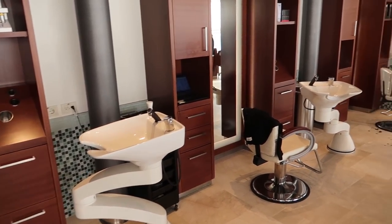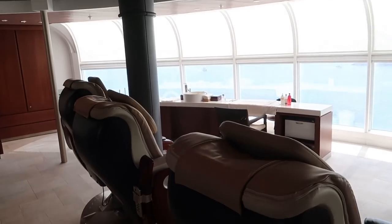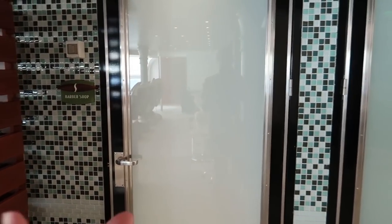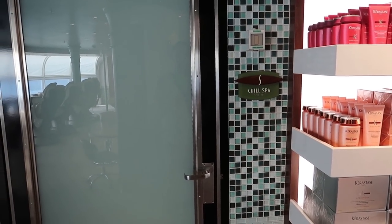There's also the Chill Spa — a spa specifically for teenagers ages 13 to 17, where they can get massages and facials. From Senses we head back to the forward elevators and out to the adults-only area. Around the corner is the smoking section — the only spot on the ship where you can smoke a cigarette or cigar.